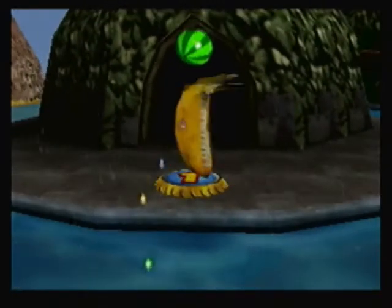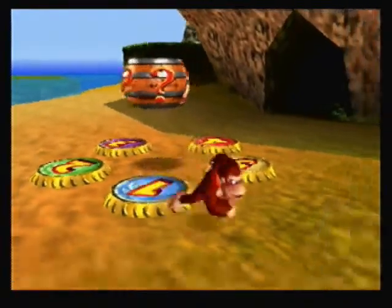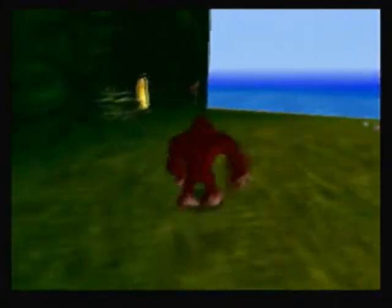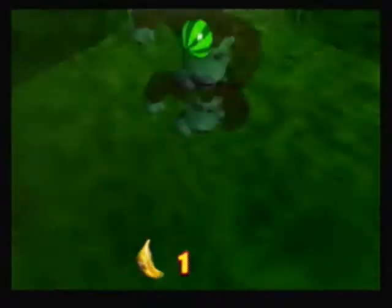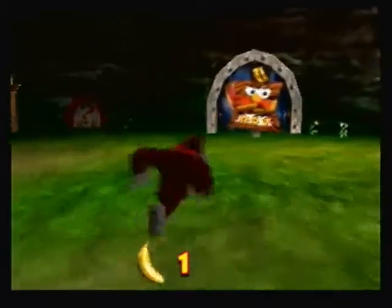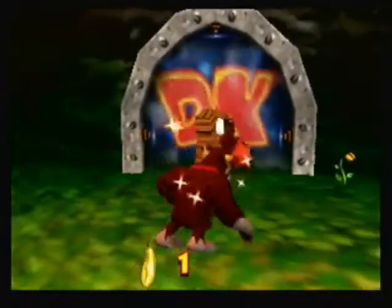As we go back outside, we'll show off the banana port. Our first little level area is right here. First we need the golden banana. This is the first time you'll encounter these guys — they're called bee lockers, and you need a certain number of golden bananas in order to get through them. We have one golden banana so he let us through.